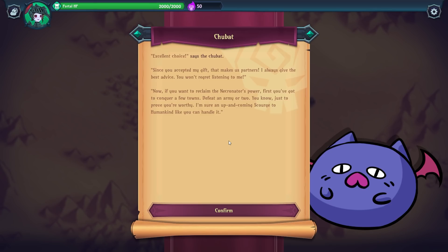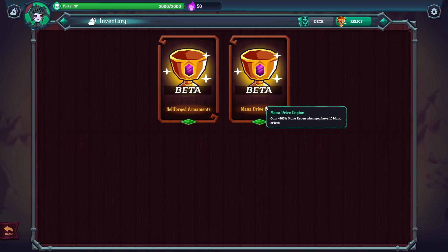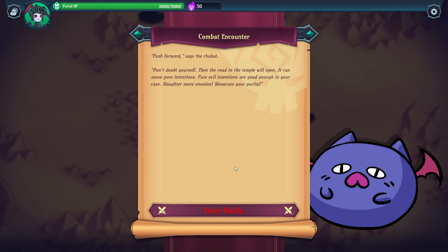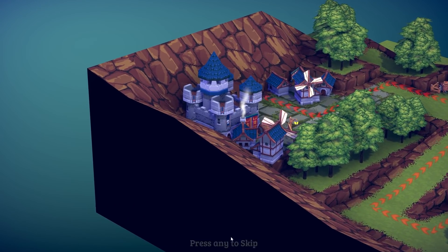The Chubat adds: 'If you want to reclaim the Necronator's power, first you've got to conquer a few towns — defeat an army or two, just to prove you're worthy.' There doesn't seem to be any way to figure out what's ahead on the path, though there may be relics for that. The Chubat encourages us: 'Push forward, slaughter more enemies, showcase your purity.' Very Final Fantasy Tactics-esque visuals here.